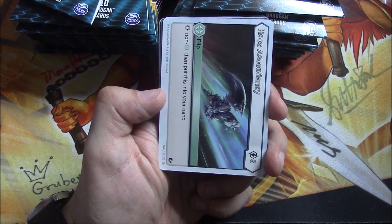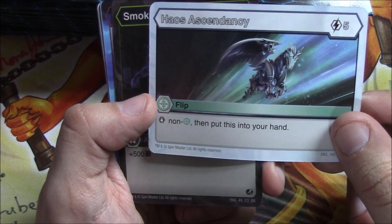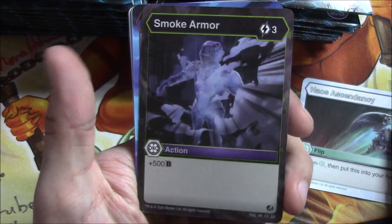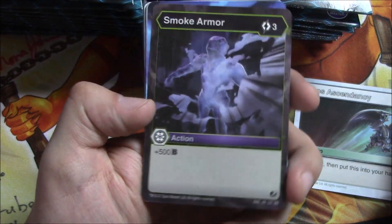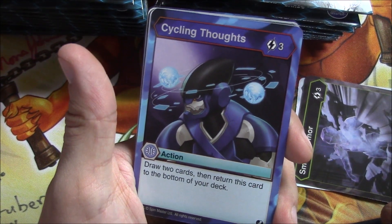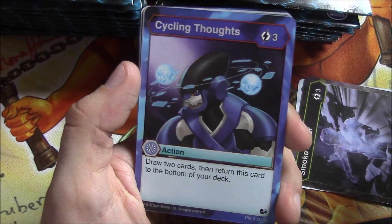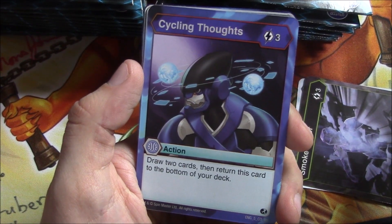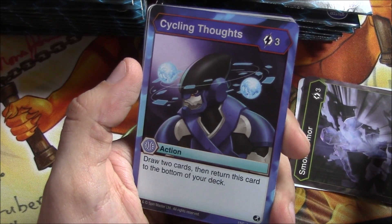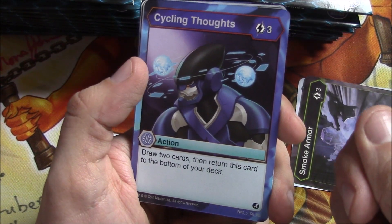Alright, let's do that. We have Haos Ascendancy. The grade on the cards is a little thin so be careful. Smoke Armor — three energy plus 500 B, cycle and draw two cards, and return this card to the bottom of your deck. In this game your deck is your life total, but you don't die from decking out. If you would draw a card, your opponent has to damage you through it, and the damage equals how many cards you mill from the deck.